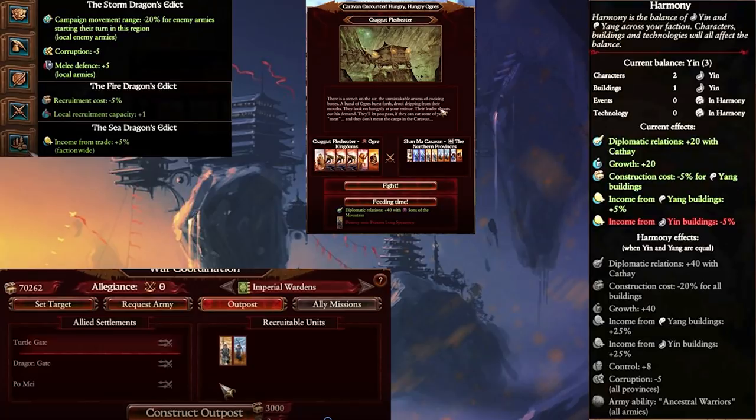In terms of the financial situation this player finds themselves in at the start, I would be shocked if what they showed in this video represents the final game — 37,000 in the bank on turn six, making 4k a turn seems quite unlikely. I believe there's some scripting going on for the purposes of quickly throwing the gameplay together. Cathay will likely end up being an economic powerhouse because of their unique mechanics. As for the Edicts you unlock once a province is fully under control: the Sea Dragon's Edict increases income from trade by 5%, the Fire Dragon's Edict increases local recruitment capacity and decreases recruitment cost, and the Storm Dragon's Edict lowers corruption, enemy movement range, and increases melee defense for local armies — a clear-cut Bastion booster and anti-chaos mechanic.